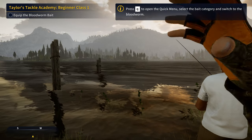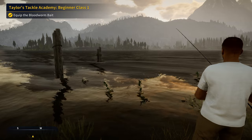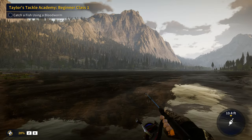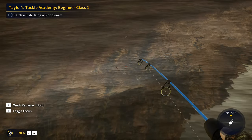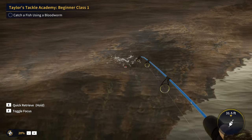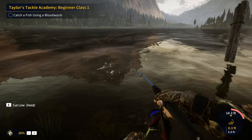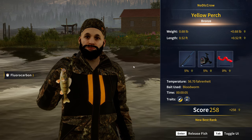Let's press Q to open up the quick menu and equip the bloodworm. There we go — catch a fish using the bloodworm. I see the fish, it looks like it is a yellow perch. Let's see if we can get him to bite. There we go, he has officially been hooked. Let's reel this little guy in and get this objective completed. There we go, our first fish with the bloodworm.